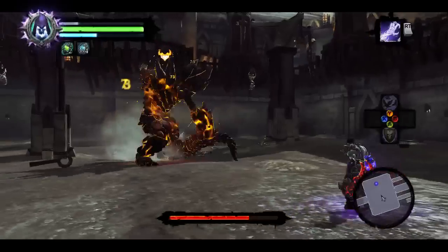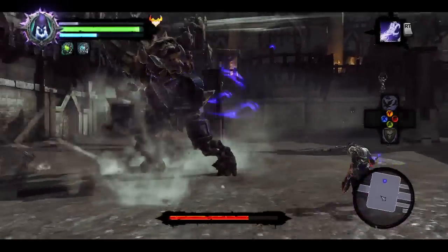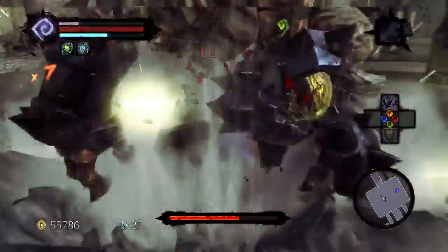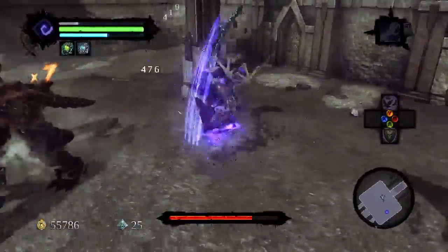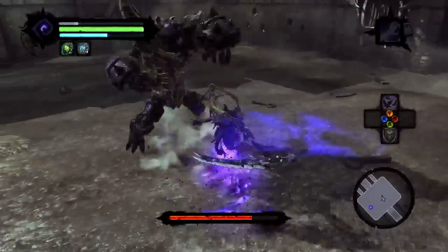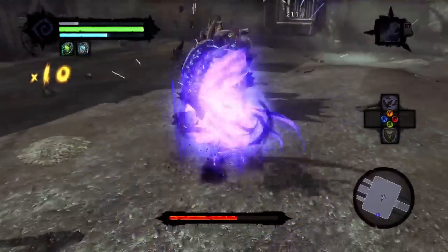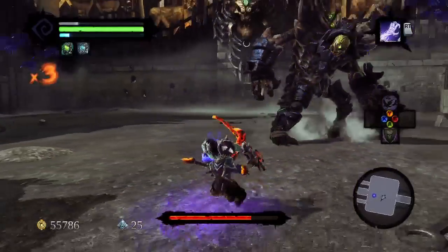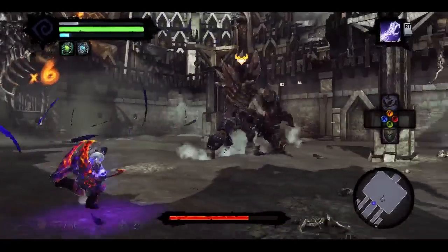That's definitely what's been cool about Darksiders 2 and working at Vigil as an art-centric studio — your position and things like that don't matter. It just matters the cool idea, and the best idea rises to the top. So the secret here for the Bone Giant: you'll get to a certain point when he screams and lowers his head — when he does that, you can use the Death Grip to grab that snake part, pull it out of him, and then beat the crap out of it.